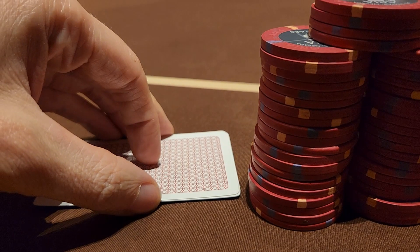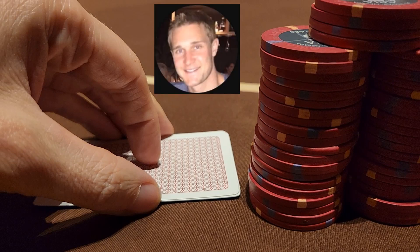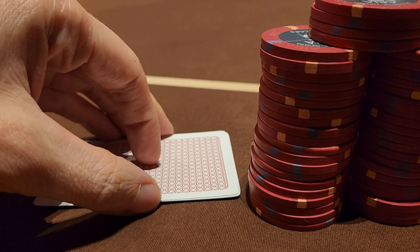After the last hand, I've re-bought and switched to the one seat. When filming, I much prefer the one, two, seven, or eight seats — they definitely provide the best angles and make it harder for opponents to see my phone. If you ever decide to make vlogs or record your hands at casinos, first of all get permission, and second of all be wary that every now and then your opponents may take a glance and see what's on your phone. I know this has happened to some other vloggers, so try to sit in the one, two, seven, or eight seats if possible.